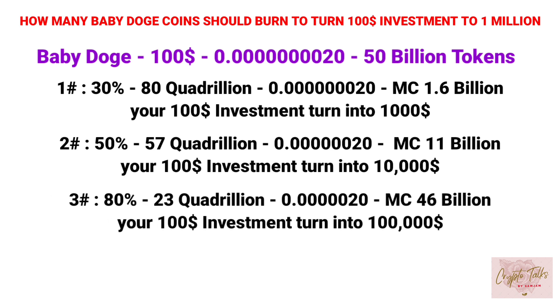In the third scenario, let's consider 80% of tokens have been burned. The current supply would be 23 quadrillion, trading at $0.000000502, and its market cap would be $46 billion. Your $100 investment would turn into $100,000.